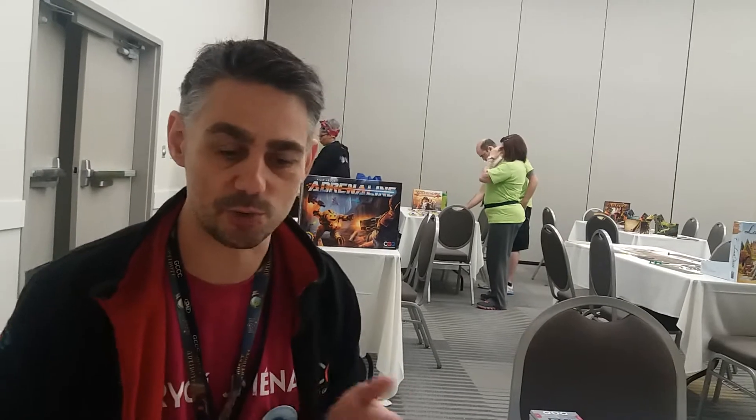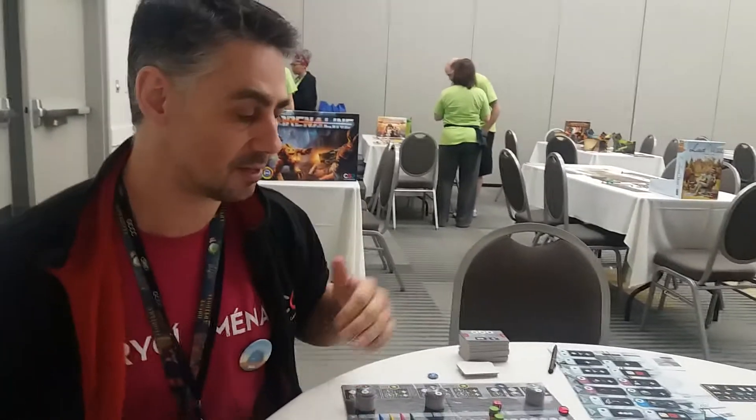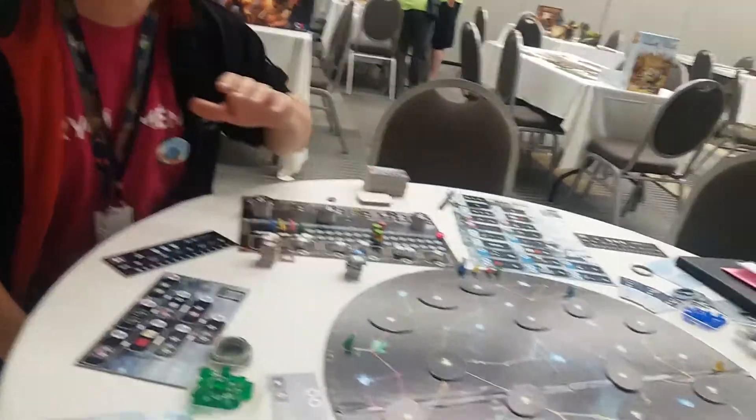Currently it's Pulsar 2849, but the name has changed three times in the last month so who knows what we're going to end up with. What you see here is a complete prototype of the new game. It's the new game by Vlad Asuhi who's done Shipyard, Prodigal's Club, Last World, League of Six, and those games. The main mechanics of the game is dice drafting.